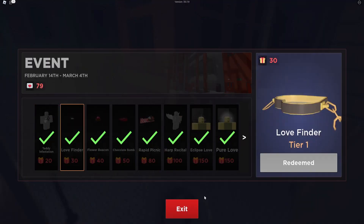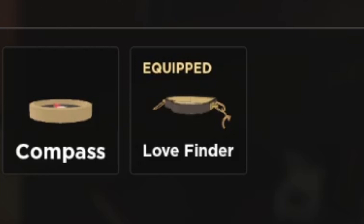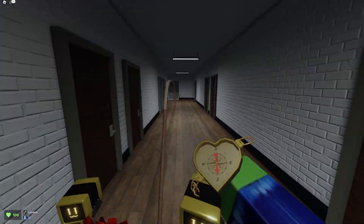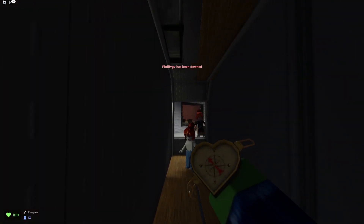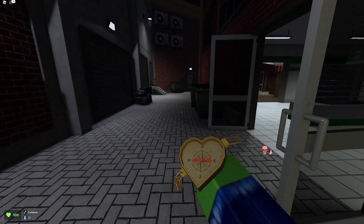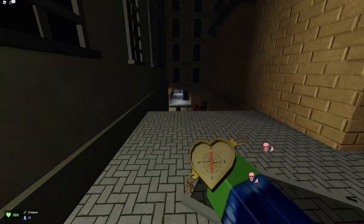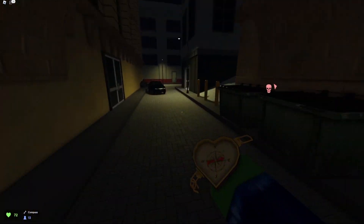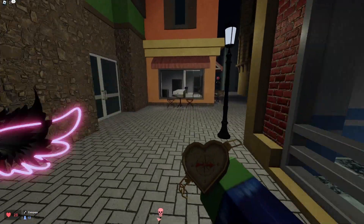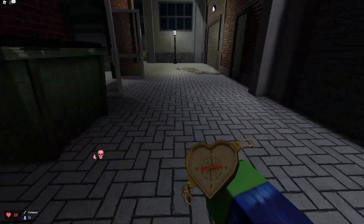The next item is the Love Finder, which is a compass. Let's go to item inventory and then to compass. We're going to equip it — first person, there it is in our hand. There's the Love Seeker compass. It's shaped like a heart, pretty nice. I think I like this Valentine's event a little more than last year. The compass — if there's an objective in the map, it will point to where it is, but in a map with no objective like this one, it just points north.